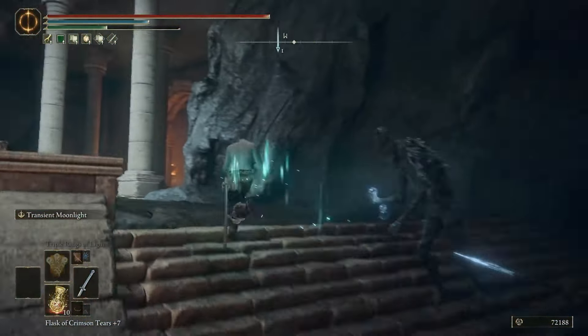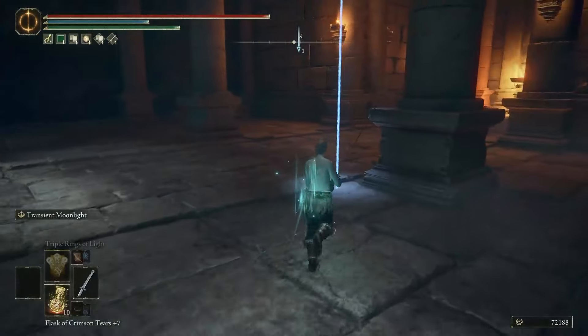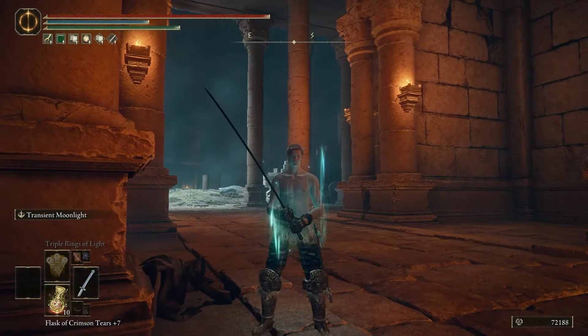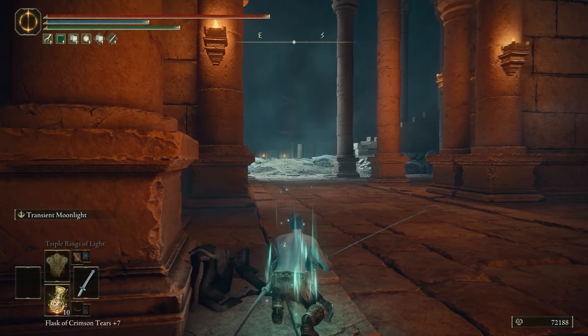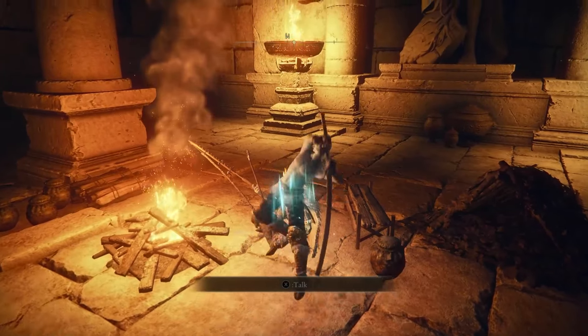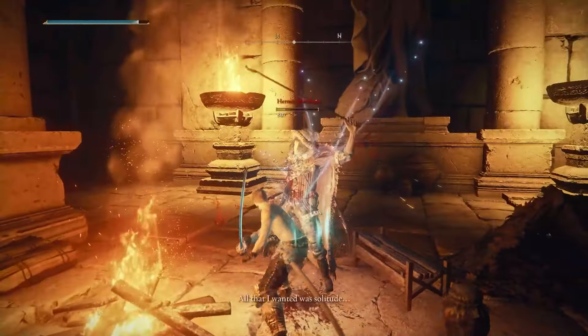It might be difficult because there was a giant thing at the top shooting at you. In this area, there is a merchant and a guy next to this pillar who actually has the map fragment. You can pick up the map fragment right here, and then you can go ahead and kill the merchant for his bell bearing and take it to the Round Table Hall to give it to the Twin Maiden Husks.